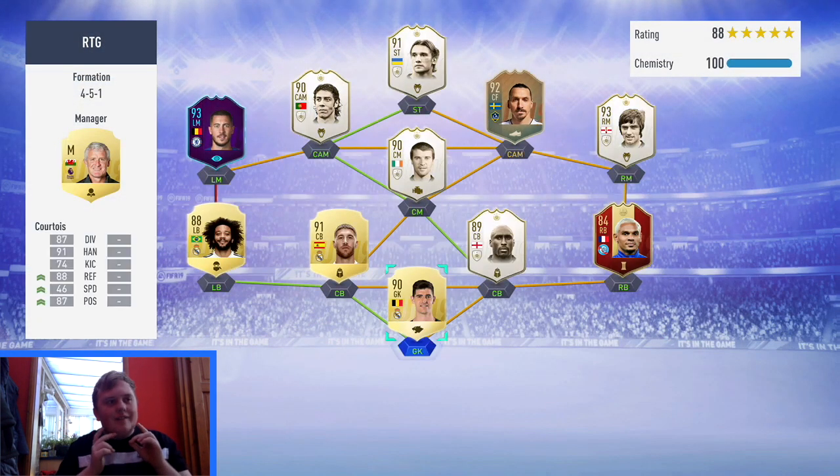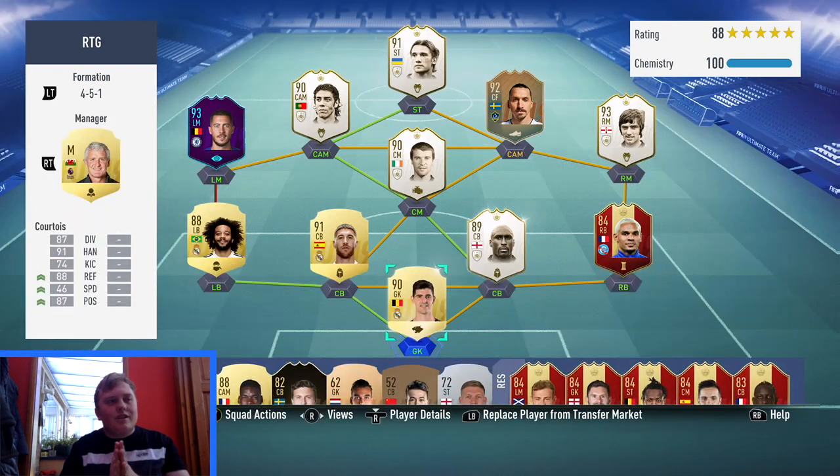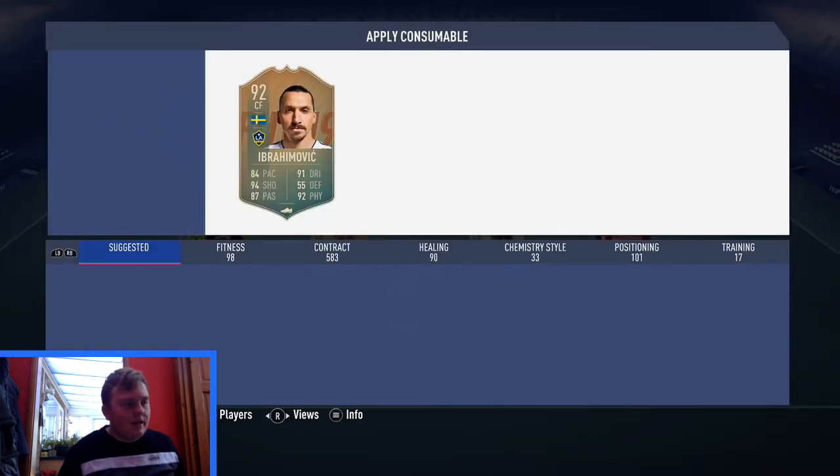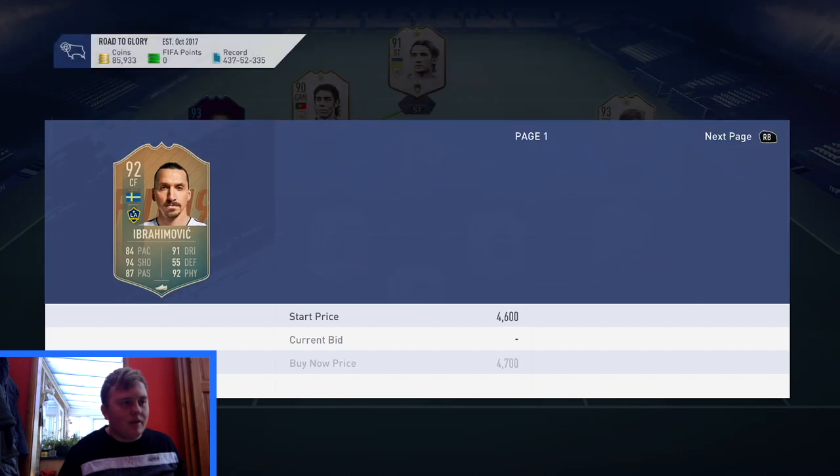We're going to put Ibra in center forward for the time being, until we can get his CAM position sorted at some point. We're going to put a Hunter chemistry style card on him.